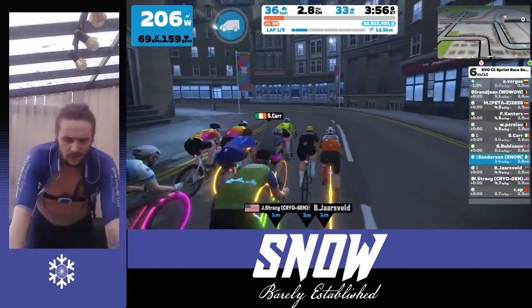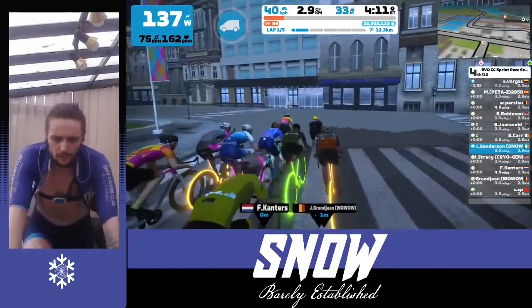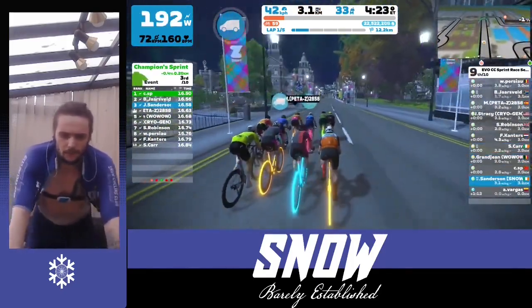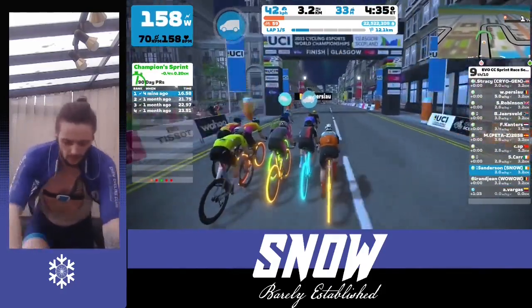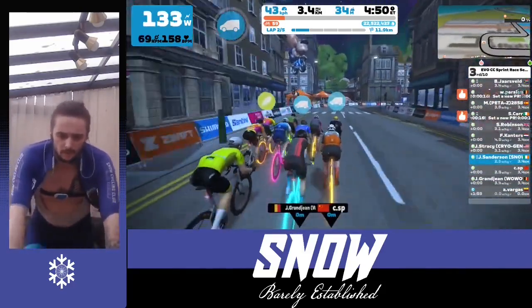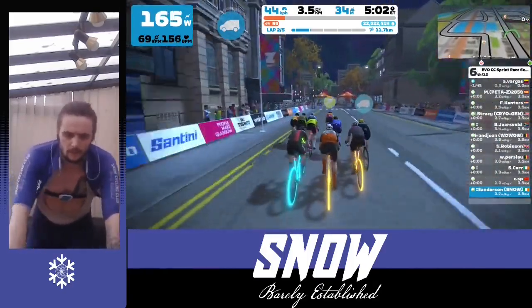As we approach the end of the lap, that's one lap down and in the books — and it was quite a lot easier than I was expecting the start of this race to be. Usually crit races are pretty brutal from the word go. It's about hanging on for the first five minutes and then seeing who's left. But at this point I'm starting to get suspicious — this is suspiciously easy. I'm wondering what the plan is for these other riders, as well as the options we've got to play.